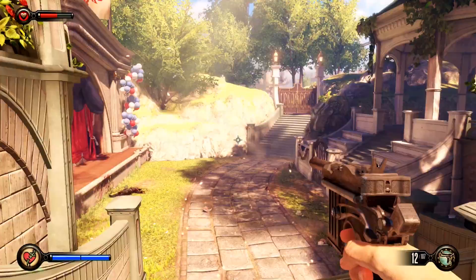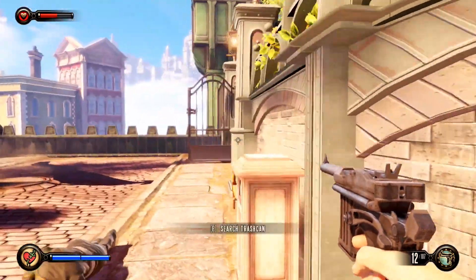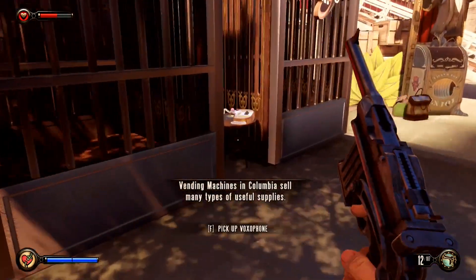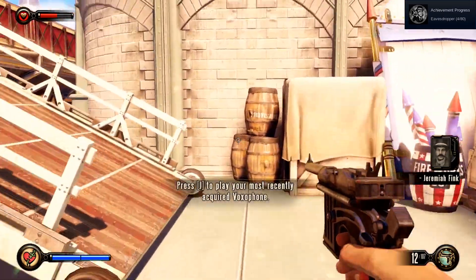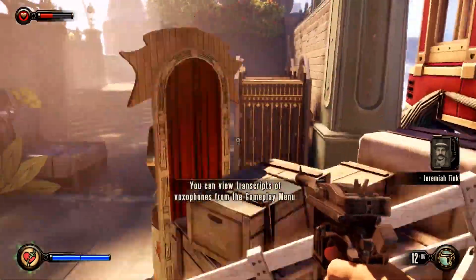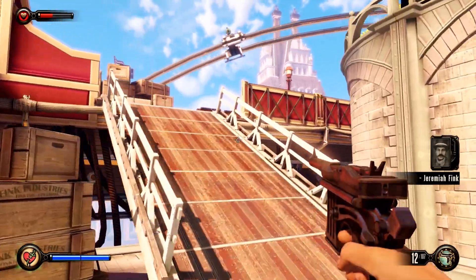That game was Bioshock Infinite. The gameplay you're going to be seeing here is at 1600 by 900 resolution, just because that's what my capture card was playing nice with, but I did run it without the capture card at 1920 by 1080. The experience was absolutely what it should be — I loaded into the game, put everything on high settings, and just played. I ended up playing a little longer than I meant to, and everything was going perfectly smoothly. In fact, I wouldn't be able to tell that this was a Linux system at all based on what I was seeing in game.